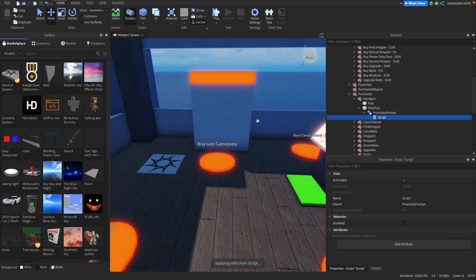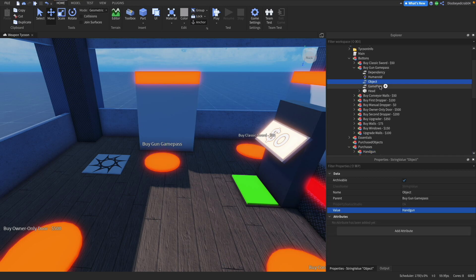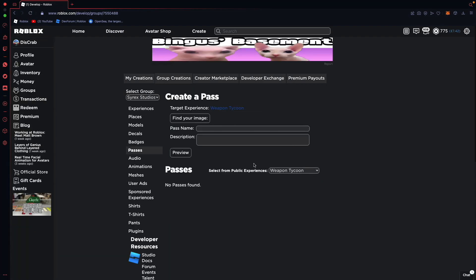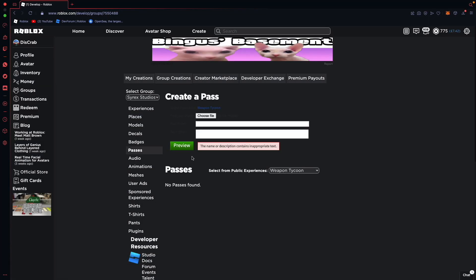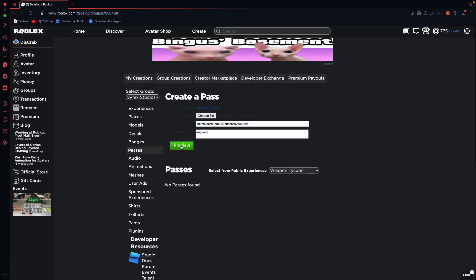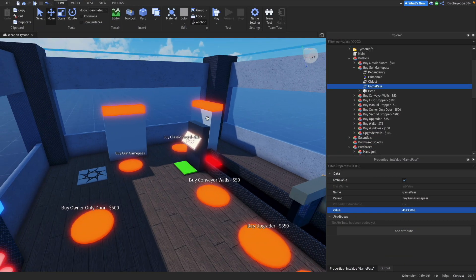Now I'll show you how to actually create the game pass. Head over to your experience on the Roblox site and go to Create a Pass. Give it a name — I'll call it 'Gun' — add a description like 'Gives you a gun', find an image, verify the upload, then click on the pass to copy its ID. Back in studio, in the GamePass IntValue, paste in that ID. Then test it — pressing the button will prompt the Roblox purchase UI.